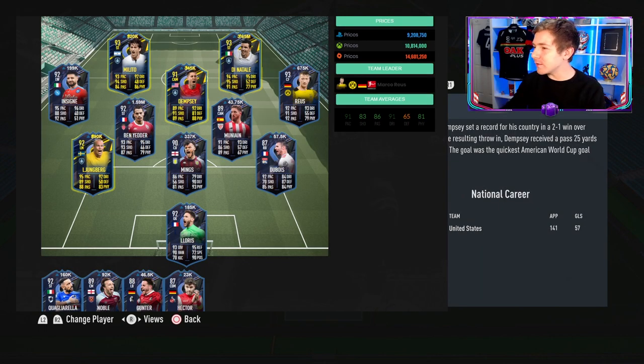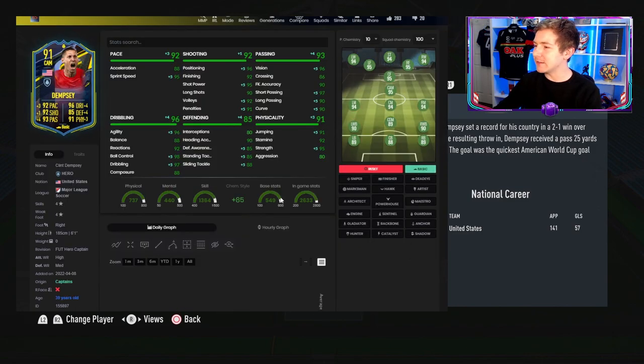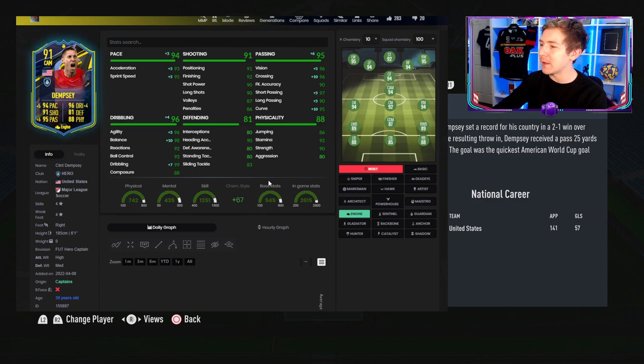Just quickly before we continue — in the comments below, let me know which of these other players you want to see a video on. I cannot afford Dino Talley, but the others are all within reach, so let me know. Just look at this boost versus his normal card, especially in that defending, plus 34 — absolutely mad. In regards to a chem style, with a basic alone he actually looks insane. Basic isn't a bad choice, but most people are going to go for shadow, which gives an insane-looking item. If you're using him in an attacking role, engine is probably your best bet.